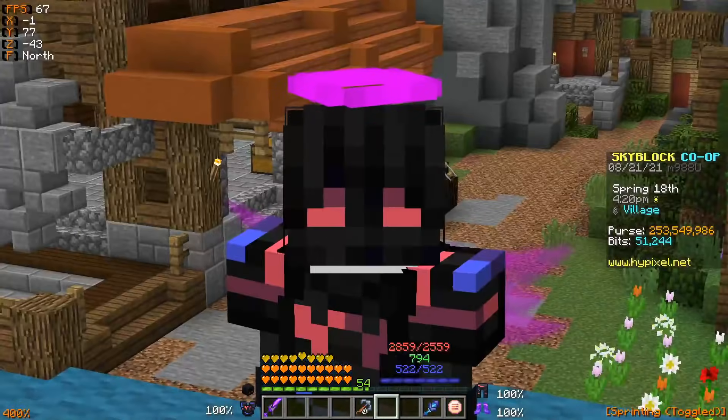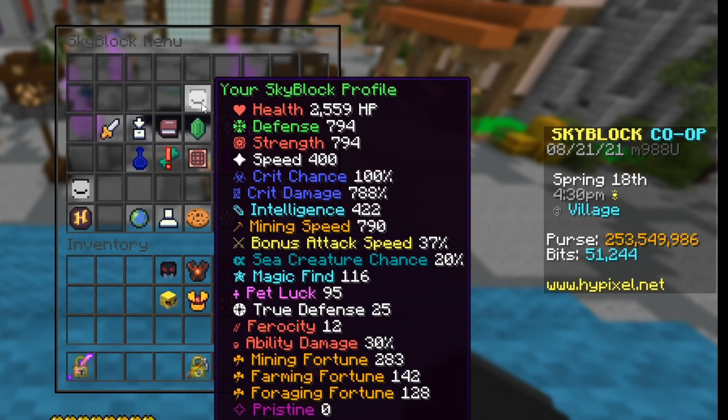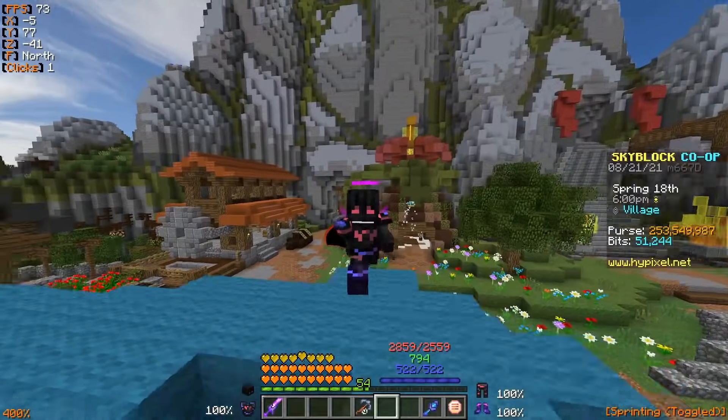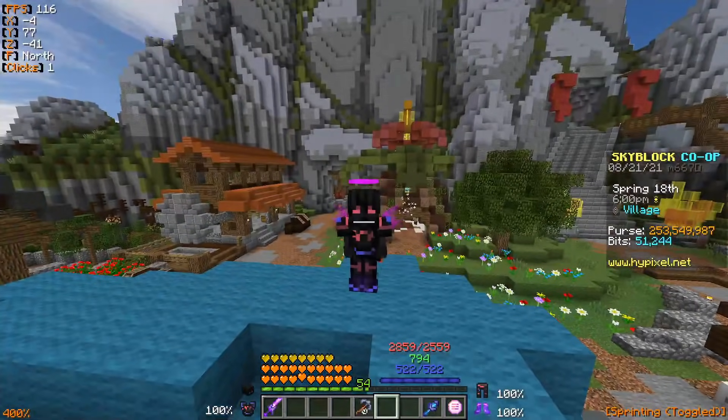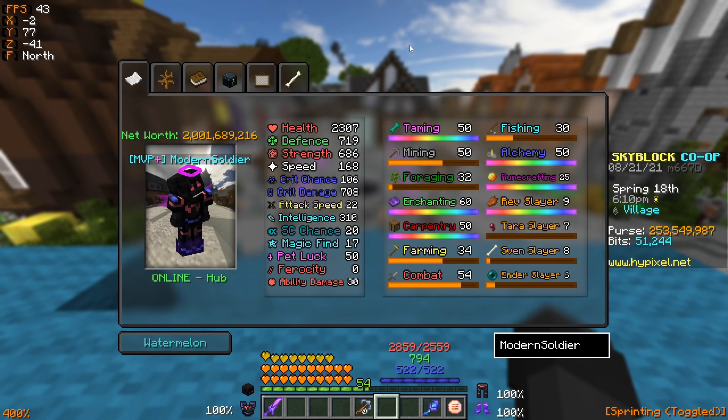So I've gone ahead and equipped the full Shadow Assassin set. If I show you guys quickly what my stats look like when I wear this set — I'm not going to read them all out individually, but I'll get my editor to overlay the Shadow Assassin stats and the Superior stats side by side. To summarize: we get around 2,500 health, almost 800 defense, almost 800 strength, close to 800% crit damage, a relatively fair amount of intelligence, and then the other stats aren't really that important.